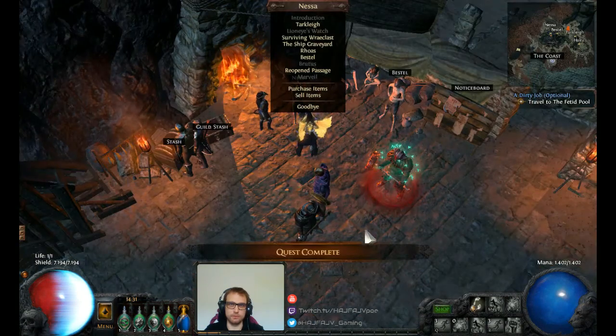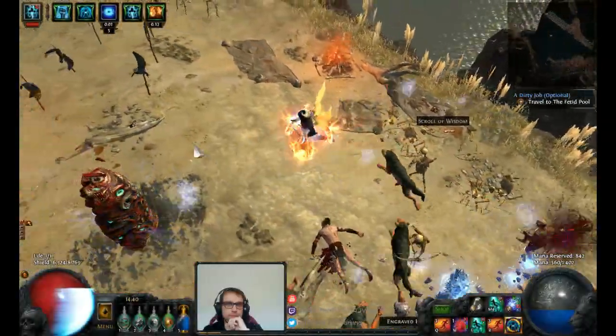Turning in the medicine chest means Nessa will be very happy, and what you will receive is a quicksilver flask. This will help you move a lot faster in the game.